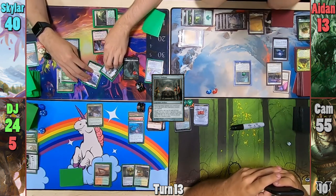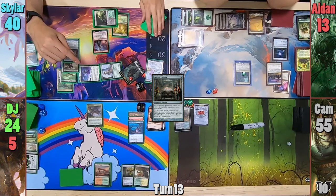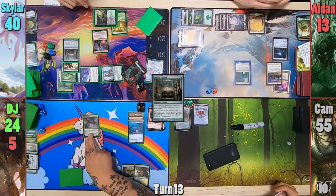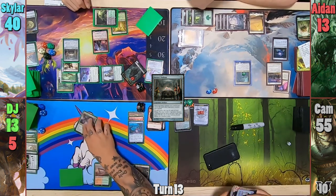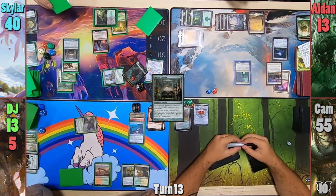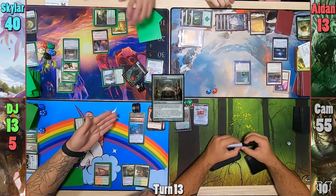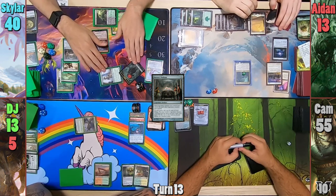He has too many cards in hand to swing Hazoret, but Skylar is still able to swing the rest of his board at DJ — Oketra, Rhonas, and the zombies. DJ takes 4 from the zombies and 7 from Rhonas for a total of 11 damage. With Oketra dying, Skylar targets Aiden with the Athreos trigger, and Aiden lets Skylar return the god to his hand. Skylar passes, and at end of turn things get weird with Aiden.